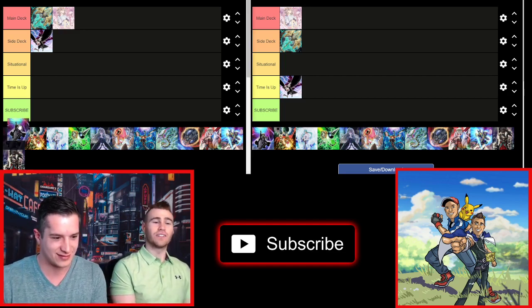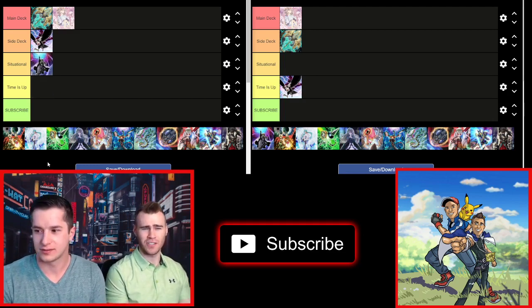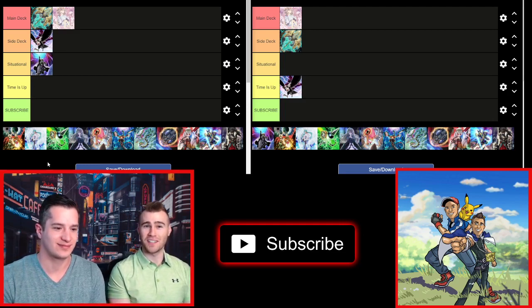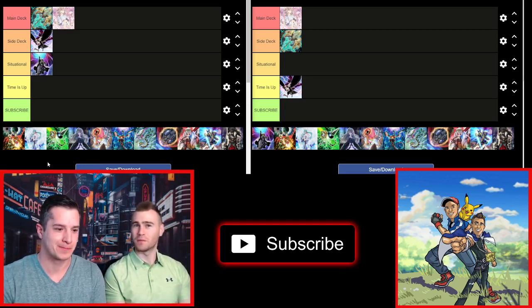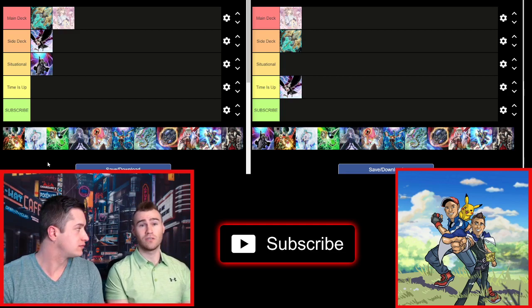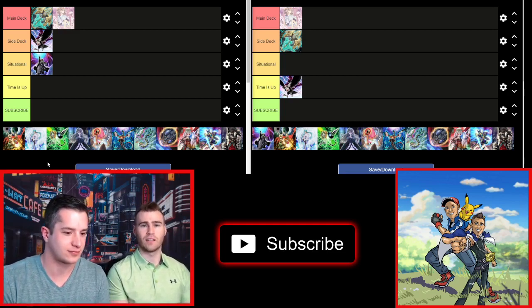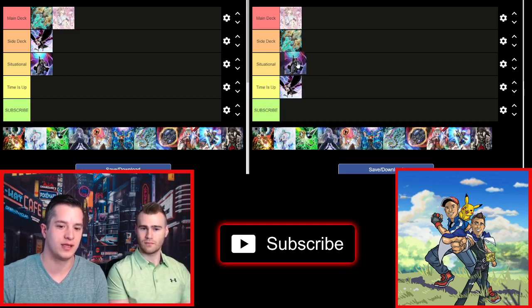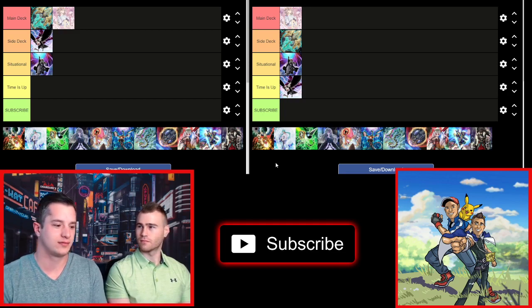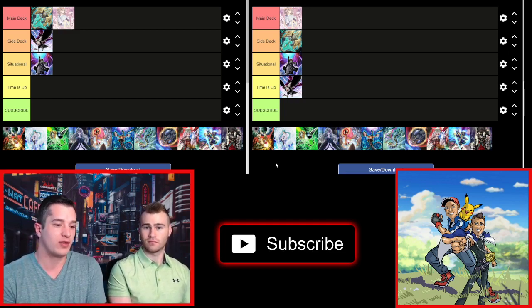Dimension Shifter — situational, because a lot of decks can't play it since that effect lingers onto your turn. If you are relying on things being in the graveyard, you do not want to play D-Shifter. There are some decks it's really good in — the Sub-Terror deck can make really good use of it. It's a really phenomenal card, just if your deck can handle it. If you don't open it first turn it's kind of dead, so it's definitely situational.